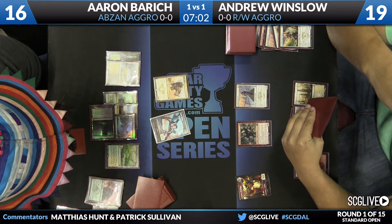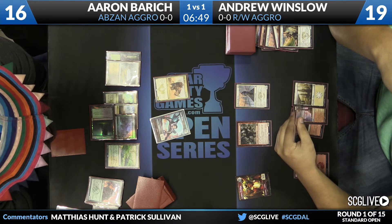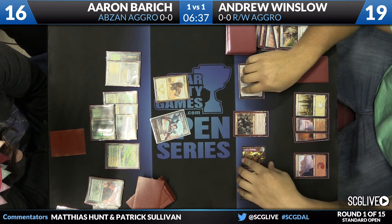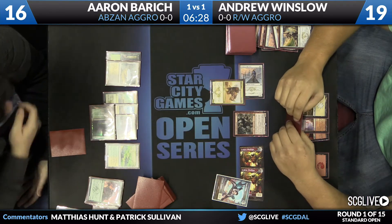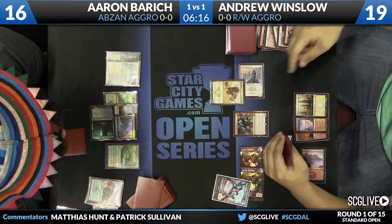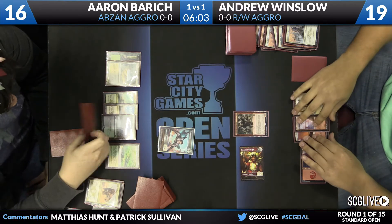Siege Rhino currently holding the fort down — none of Andrew's creatures can swing through it. But Andrew has so many more creatures that Aaron is very conservative, not even swinging with the Vampire. Another Goblin made by Rabblemaster. Seeker of the Way and Rabblemaster will both attack. Vampire goes in front of the Goblin token, Rhino in front of Seeker. Andrew tries the two-for-one to get rid of Siege Rhino — Wild Slash on the Siege Rhino, which prowesses the Seeker to a 3/3, dealing five damage onto the Rhino. Goblin and Seeker both go down, and all of that just for the Siege Rhino.